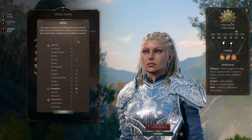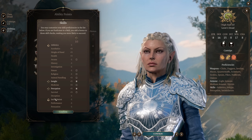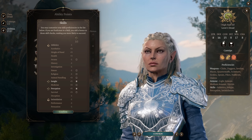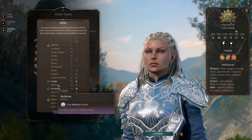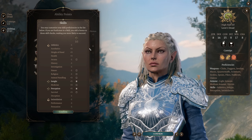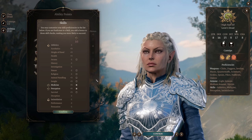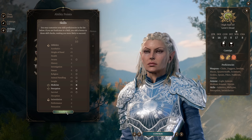For your second skill selection, it really doesn't matter unless you are a main character. If you're doing dialogue, pick Insight and maybe take a background that gives you a conversation skill like Persuasion. Survival is completely useless because it only finds random loot chests and you can dig there anyway if you fail. Medicine is probably the best secondary pick, but it barely matters.